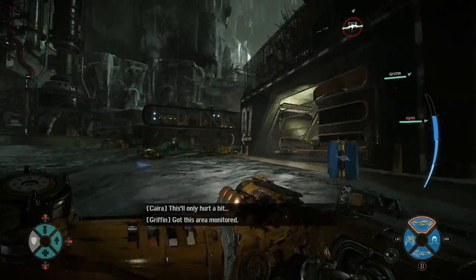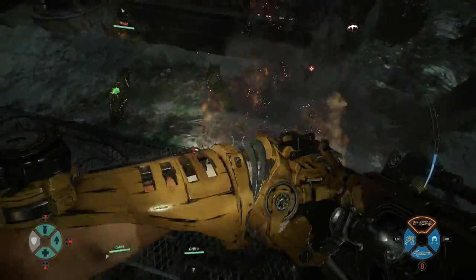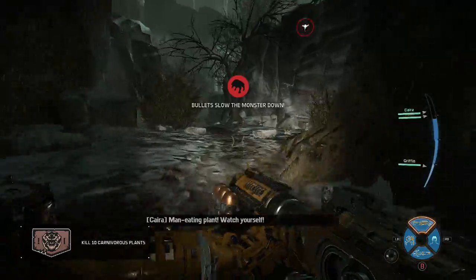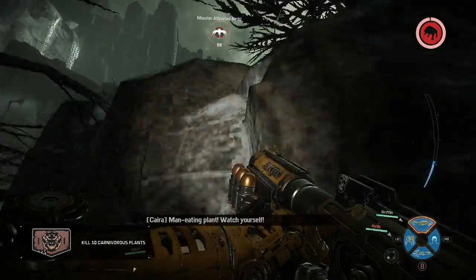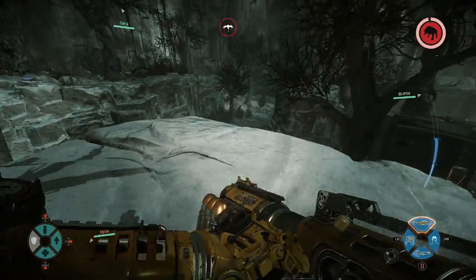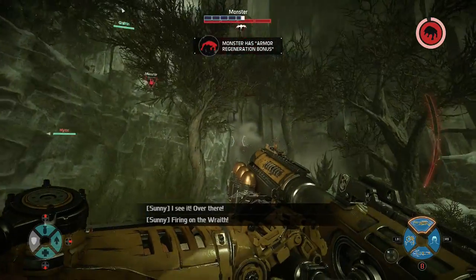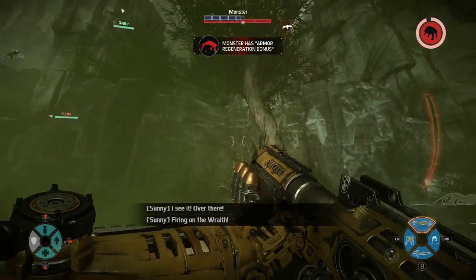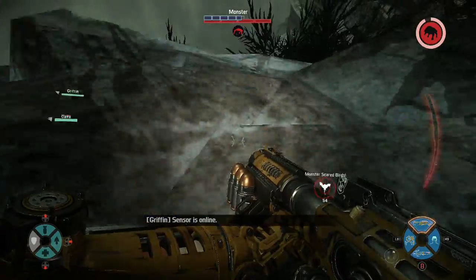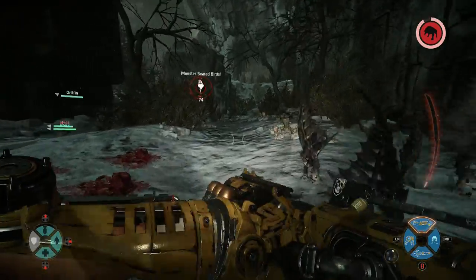You guys are packing monkeys — stupid monkeys. Ooh, a buff! Kill those plants. Bullets slow the monster down. Well, I don't really have bullets, I have nukes. He's pretty close — he's right there! Hello! Where'd he go? Why am I so slow? I'm in some kind of acid.